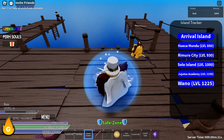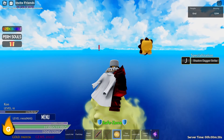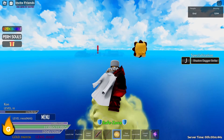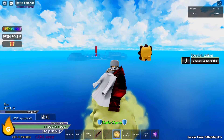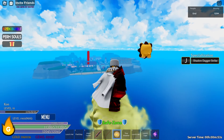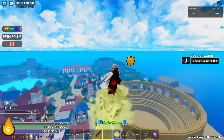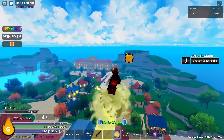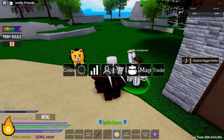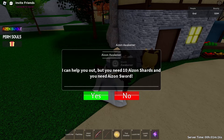Let's go to the island tracker, head straight to Rimoro Island, and go to the Aizen Sword Awakener to see how many shards we actually need. Hopefully we only need one so we can begin our showcase right away. But the NPC says we need 10 Eyes and Shards and also the Eyes and Sword.